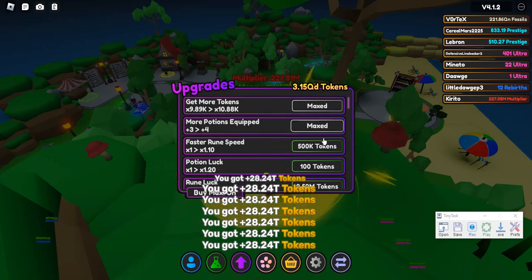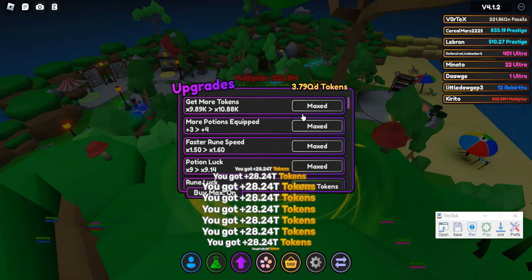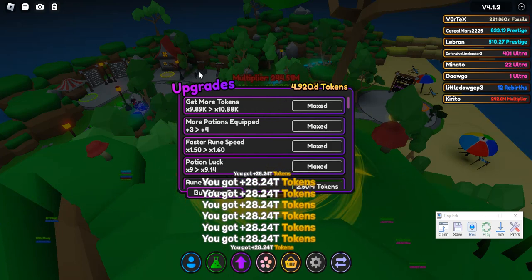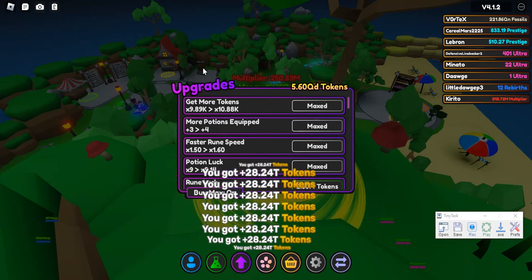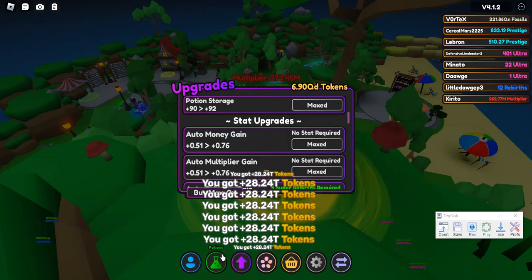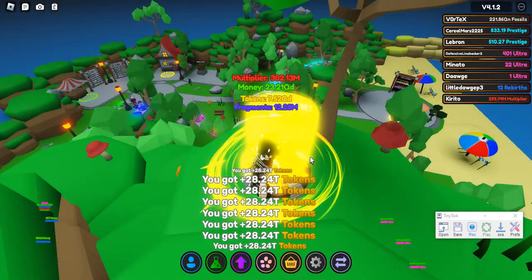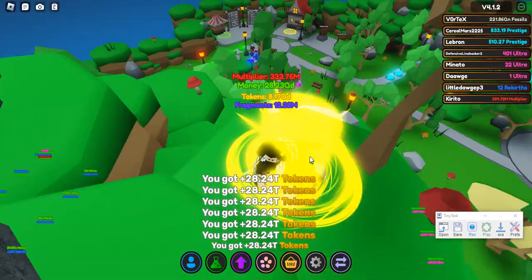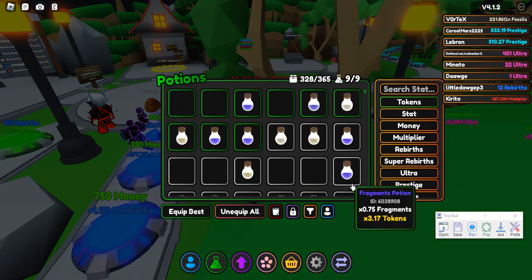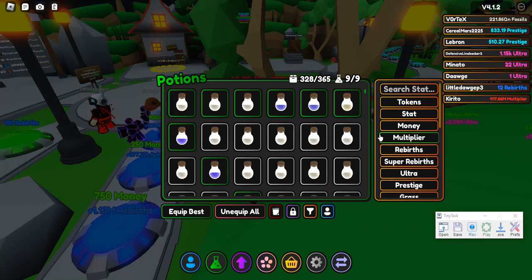What I recommend is getting your potion luck high. First, get your more tokens high — at least enough to get the five-token crate down there and get potions from it. Once you collect a good amount of tokens, you're getting potions. I recommend just getting a few potions and then coming down here. Now you can start your grinding process: use multiplier potions to get more multiplier, then use money potions to get more money so you can get more rebirths.